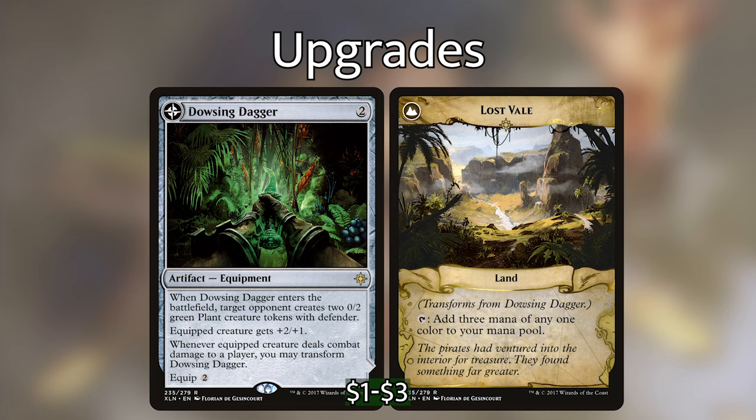We're also adding Dowsing Dagger, which when it enters the battlefield lets one of our opponents make two 0/2 plant creature tokens with Defender, and the equipped creature gets plus two plus one. Whenever the equipped creature deals combat damage to a player, we can transform Dowsing Dagger into the Lost Vale — a land we can tap to add three mana of any one color. All we have to do is put it on one of our unblockable creatures and swing — we don't even care about the two tokens given to our opponent.